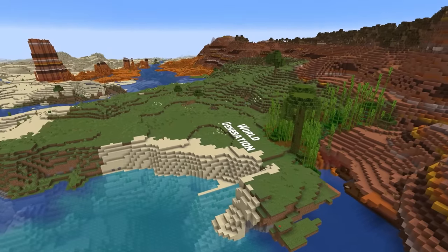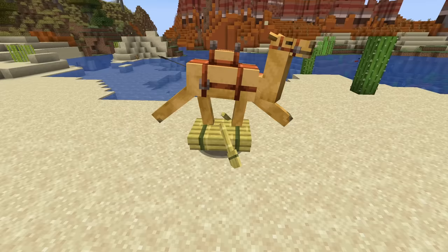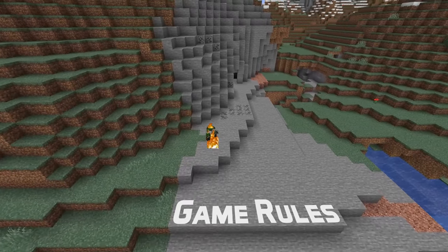In world news, recreating a world would not allow you to enter a blank seed to get a random seed — that is fixed in the snapshot. This version also comes with a number of new game rules.